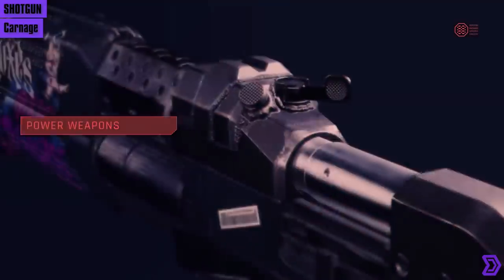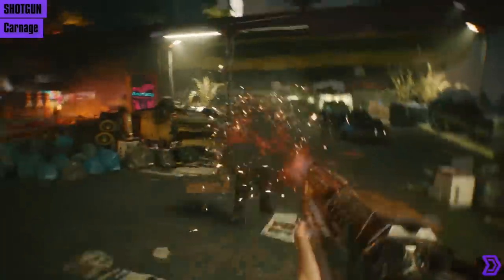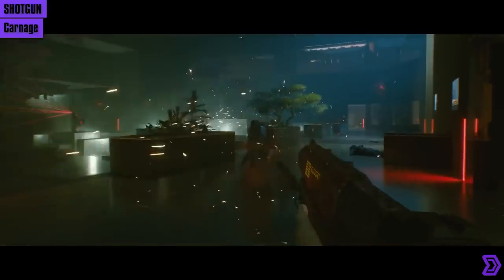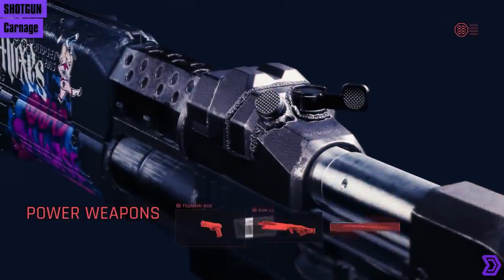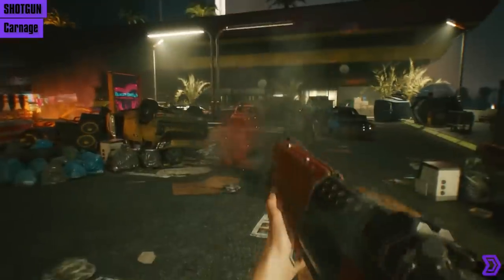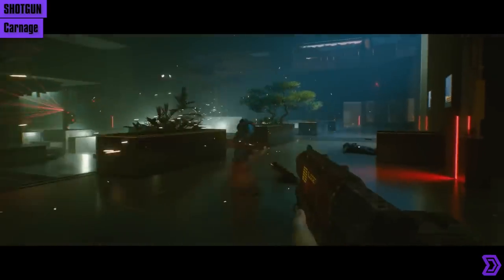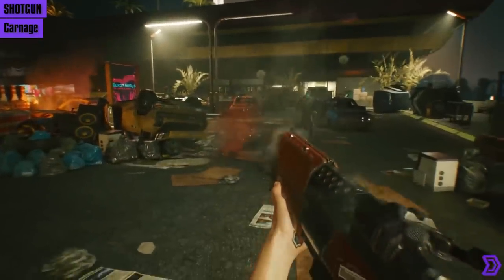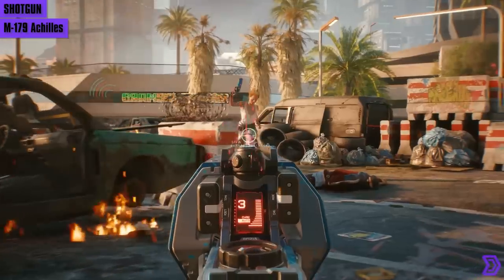Next is the Budget Arms Carnage pump-action shotgun. Budget Arms makes cheap, for-the-people weapons you can pick up on the way home from work — but cheap doesn't always mean bad. In the case of the Carnage, it's cut from one solid piece of metal, making it heavy and powerful enough to cut a man clean in half. You'll notice even the pumping animation seems quite solid and stiff, like it requires real strength to unload the massive round.